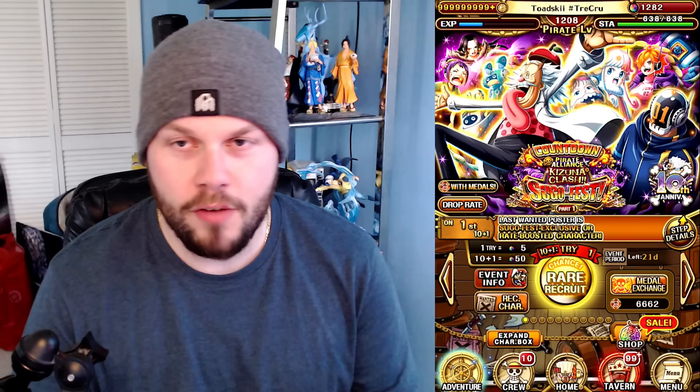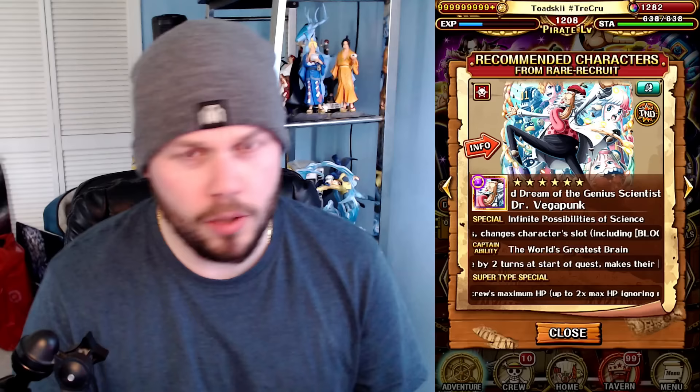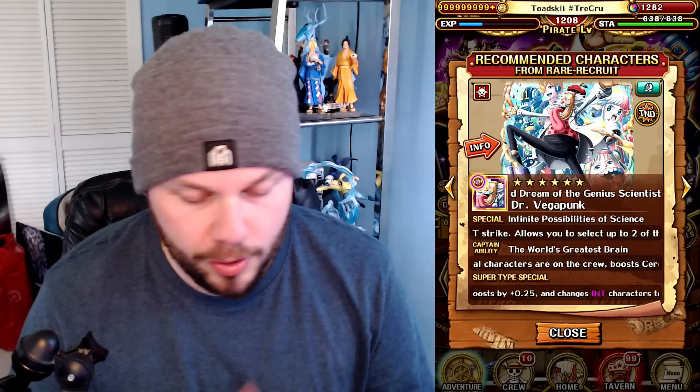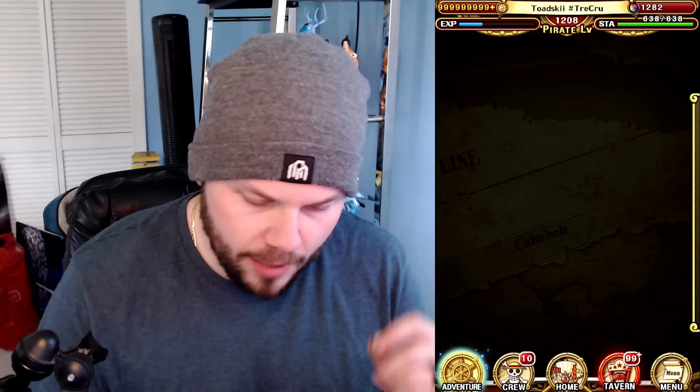Hopefully we'll walk away with Vegapunk himself. Shaka is here as a Kizuna Rare Recruit — it would be dope if we could pull him as well. I think Dr. Vegapunk is actually a really interesting unit; he kind of has some interesting special mechanics going on, he's just a really cool unit and works pretty well in Pirate Rumble. It kind of feels weird because if I end up pulling this unit, I'd love to get Atlas as well, because the synergy between Lilith, Atlas, Vegapunk, and whatever else comes out in the near future has the potential to be a really, really good team. But without further ado, we're just going to jump into it and see if we can get a little bit of luck here.